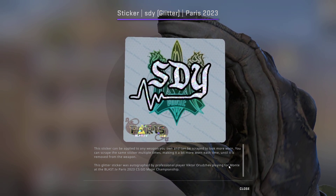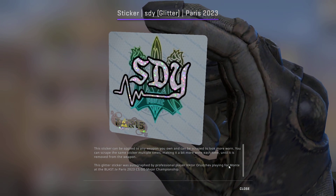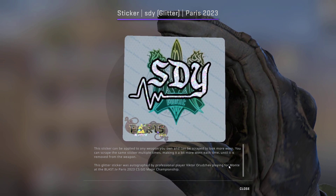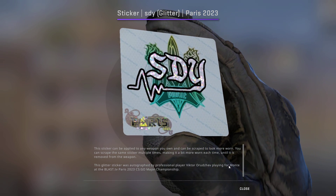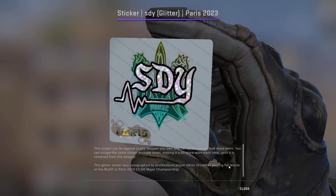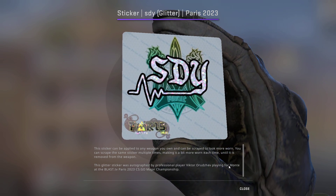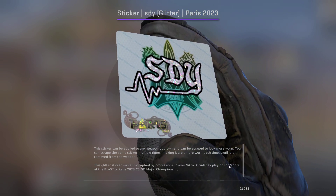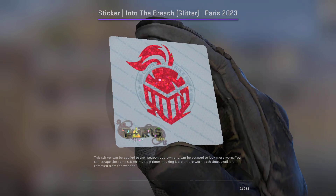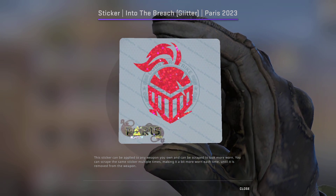Up next we have the SDY, or Some Die Young, Glitter. I think this glitter is very undervalued because it looks just as nice — if not better — than the holo version, with the sparkly white text. This glitter is currently going for just five cents on Buff, so we're picking up 100 of these for a total of $5.00.